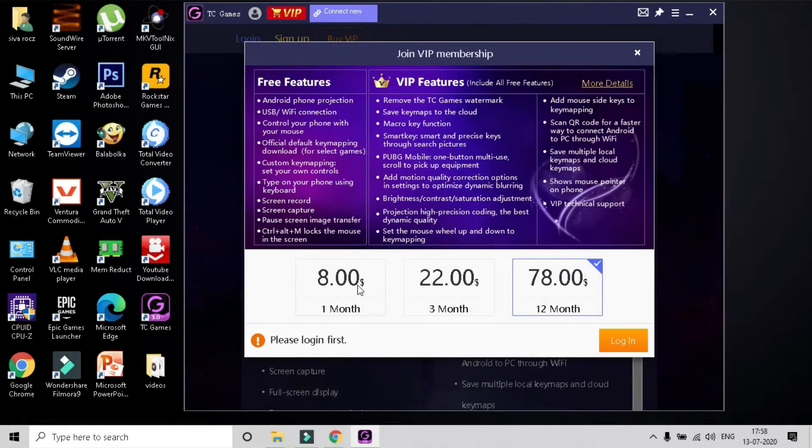The VIP membership comes with 3 pricing models. For 1 month it will be $8. For 3 months it will be $22. But if you buy for 1 year, it will be $78. Comparing with the 1-month pack, you can save up to $18, so you can play TC Games for 1 year with all the latest VIP features. This is the best deal.